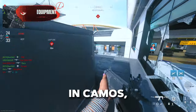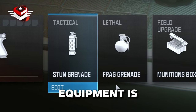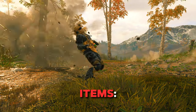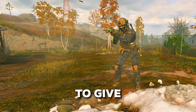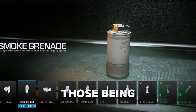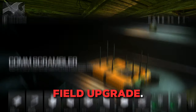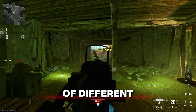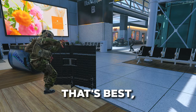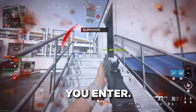Beyond weapons and camos, loadouts also include many more choices, the first of which is your equipment. Equipment is made up of two throwable items — some that deal damage, those being lethals, and some that can be thrown to give yourself a strategic advantage, those being tacticals. You're also able to choose your field upgrade. These become active as you progress through a match and have a variety of different uses. There isn't any one in particular that's best, so you'll need to decide which will work for each match you enter.